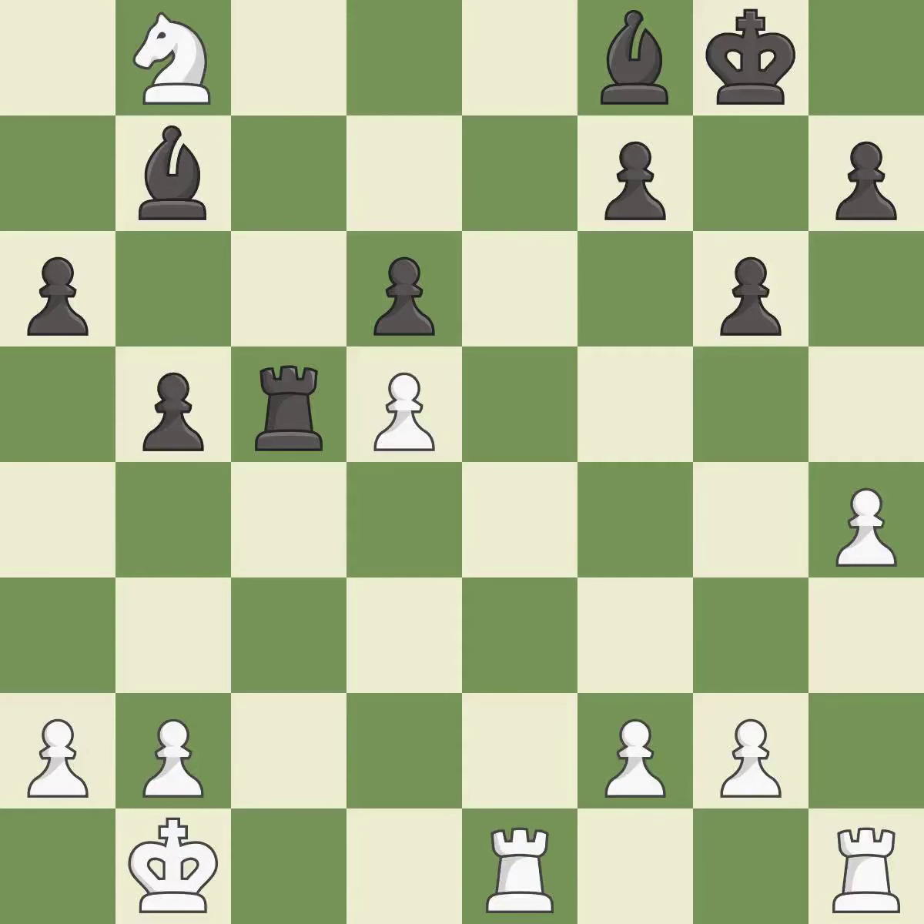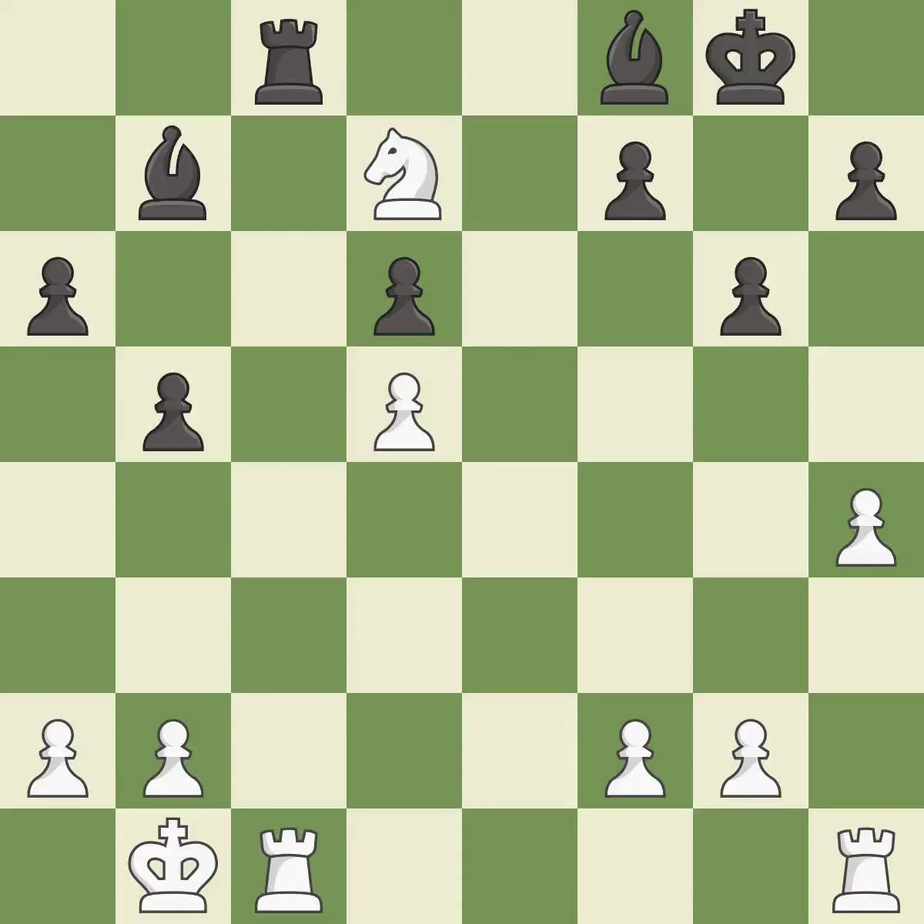This moves the bishop to safety — it is good. This wins a tempo by threatening a rook and forcing it to move away — it is best. This moves the rook to safety — it is best. This offers an equal trade of pieces — it is excellent. This maintains the balance in material with a good trade — it is excellent. Takes back.